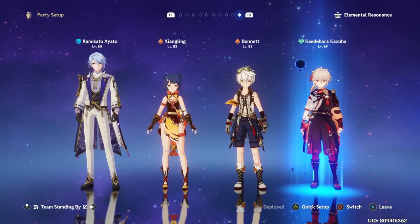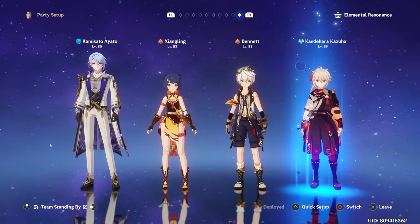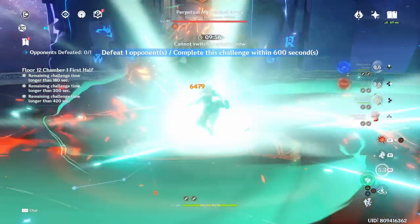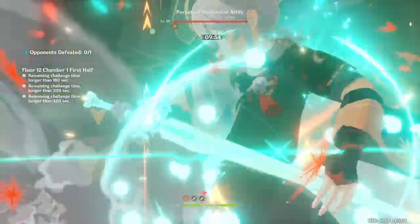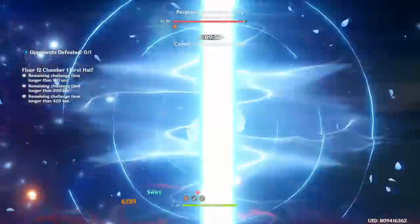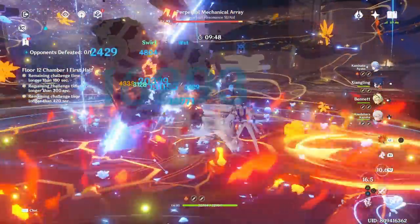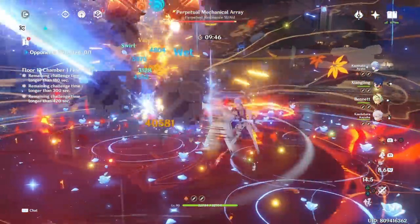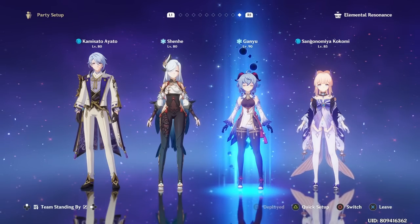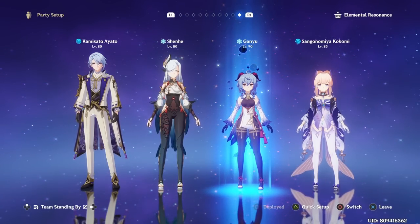Without Nilou, a general Bloom Ayato team won't perform as well, so at this point it's more of a fun team to try out — not very sustainable without a Dendro healer. We also still have the Vaporize team, which remains on par with Burgeon at times, providing sustainable reactions. You can run Kazuha to swirl Pyro, and then Ayato on field doing Hydro reactions — a very easy team to play with high damage output.